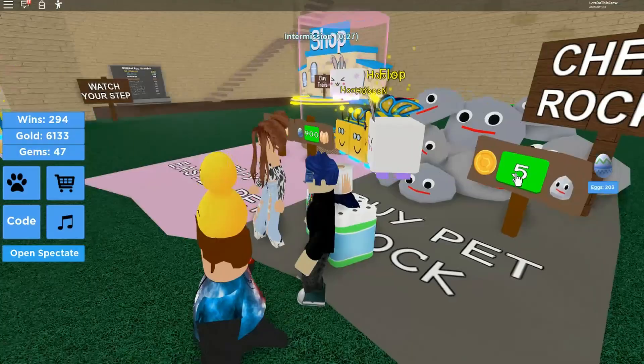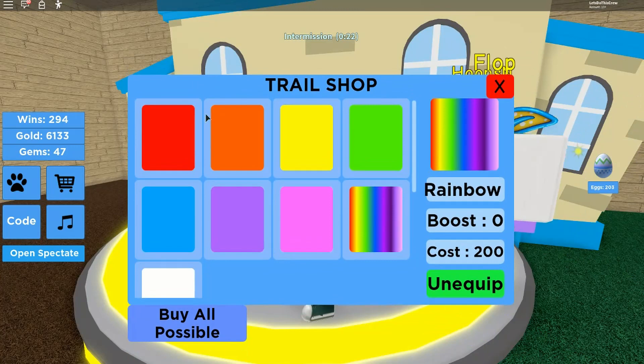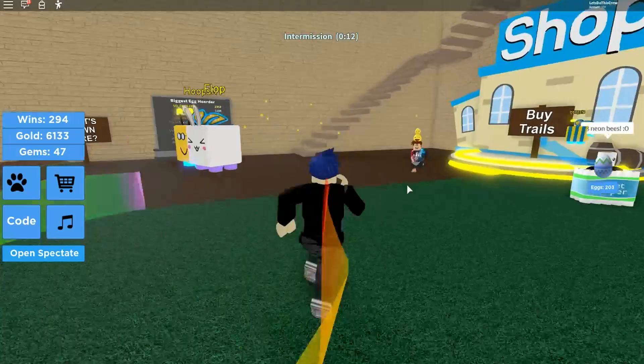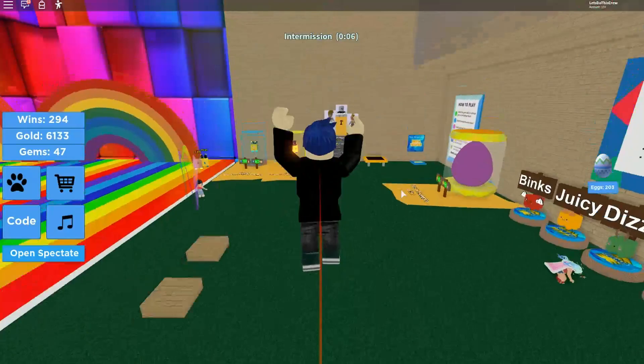The other thing you can do over here is there's a little shop for trails. If you go in there you can buy trails - they cost gold, but eventually you can equip up to the rainbow trail, which does look pretty cool. You can do some fun things in the game and just muck around.